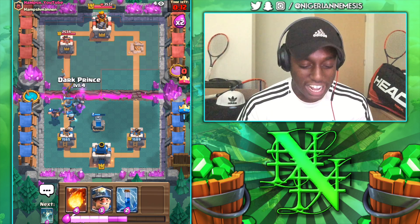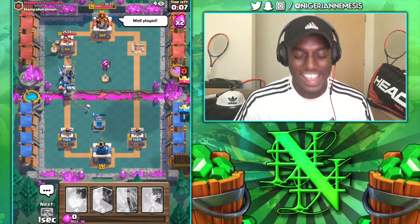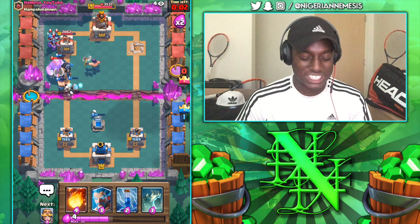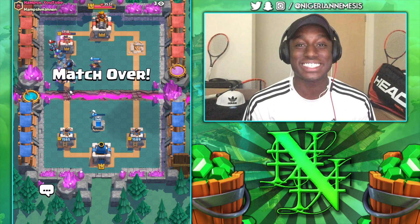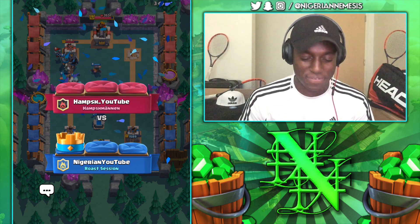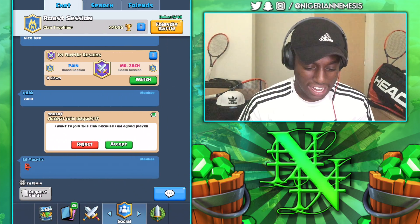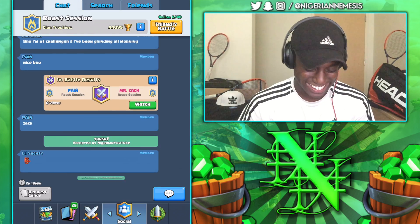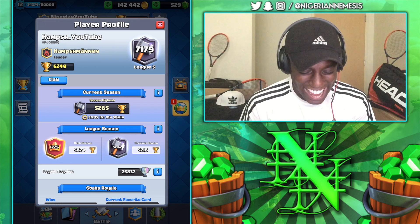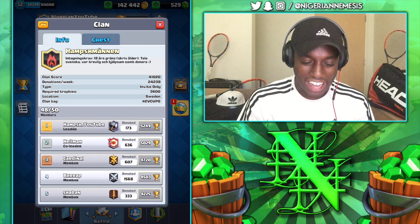This deck absolutely shreds those big pushes. Dark prince going down, going on offense to try and get a second crown. He hits us with a well-played. I think this is the real Hampshire — if his personal best is over 5K it's him, and we just beat a very solid deck. Picking up a W against our fellow Nova Creative teammate! He requested to join the clan because he's a good player. Come on in! Is that the real Hampshire? It's the real Hampshire — 5.8K! We got him! That's what I like to hear.